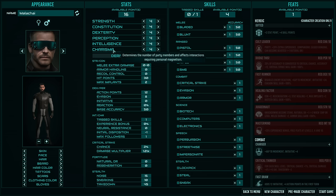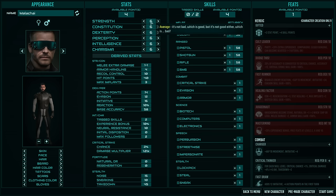Each point in any attribute is pretty significant and affects all the derived stats. Strength and constitution affect HP, melee damage, heavier armor, and implant slots. Dexterity and perception affect actions in combat and accuracy. Beyond the derived stats, there are skill checks throughout the game that directly reference your actual stat scores, either opening up or locking off certain actions — for instance, some things require a high charisma score even if you can persuade with speech skills.